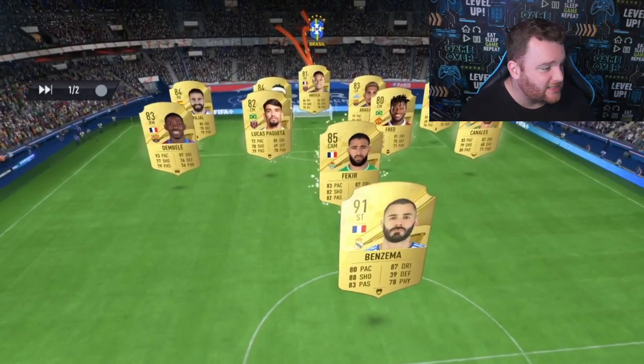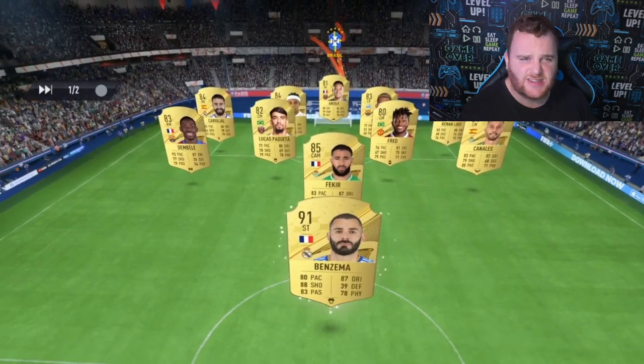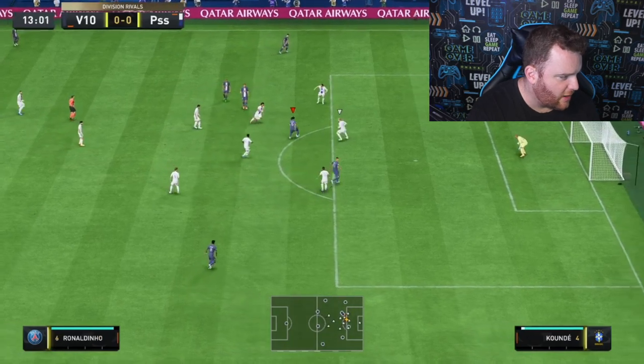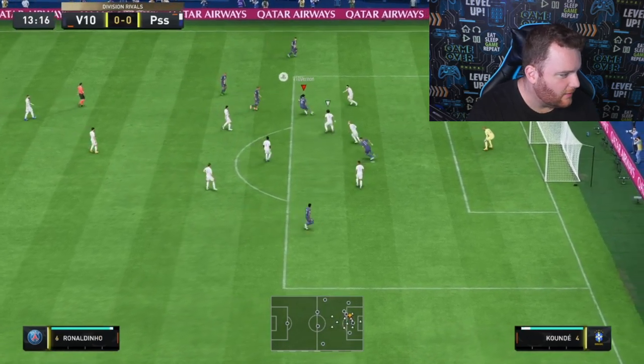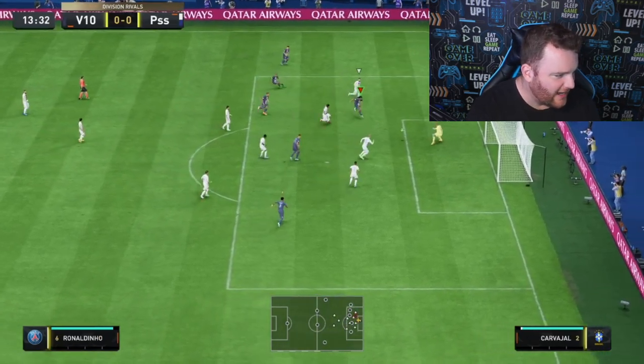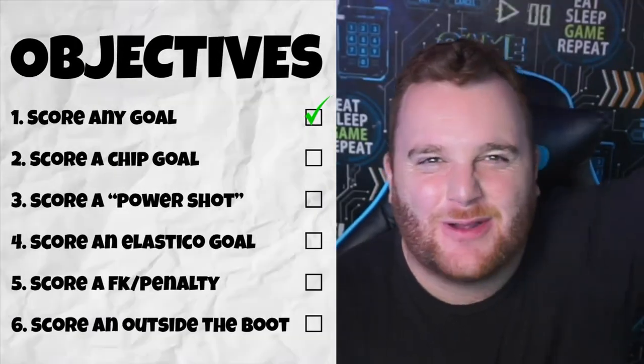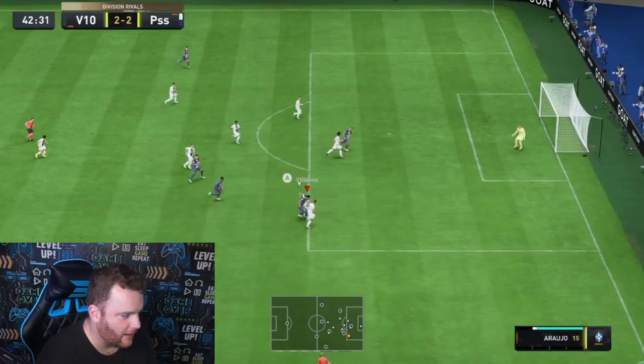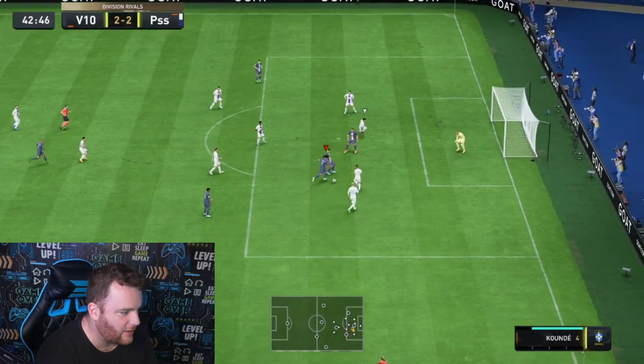The first team we're coming up against is very meta and very saucy for day two of FIFA. It's Ronaldinho — we've got the elastico in, come on! The first shot, the first goal — you love to see it. The anywhere-type goal is done and we can finally add our first upgrade to the team.